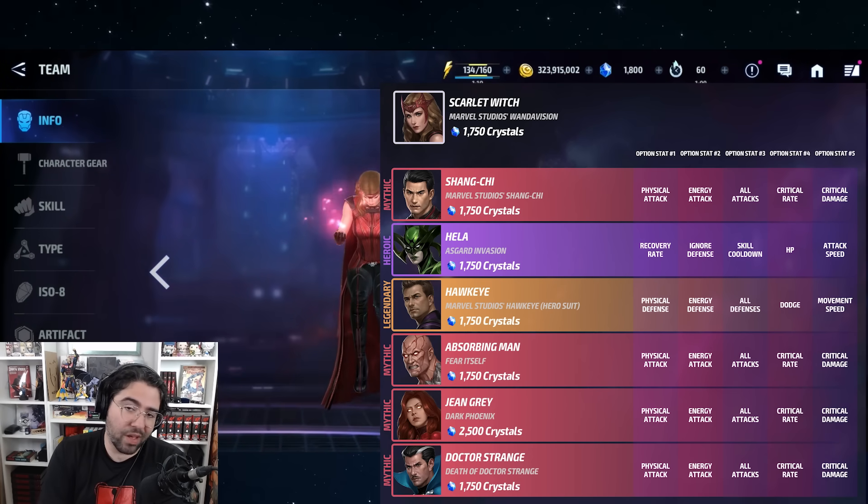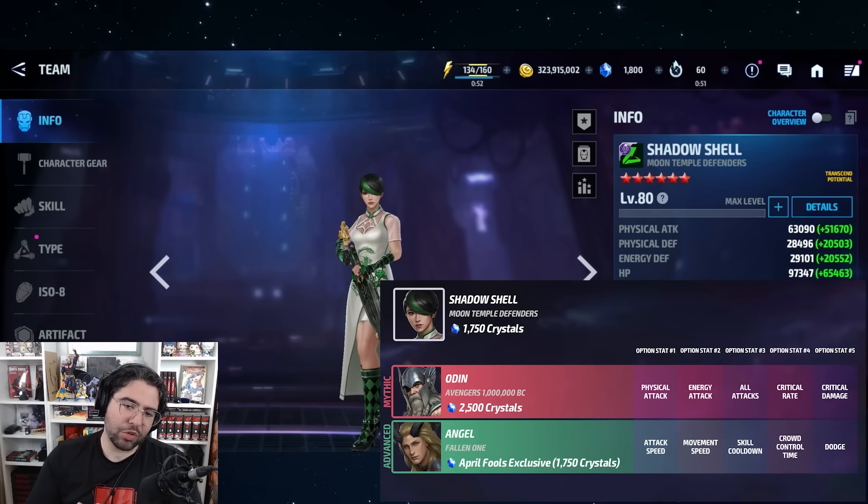Shadow Shell was featured last time we talked about this. The mythic for Odin is the second best optional, and now she's been added as the first optional for Angel's seasonal. Seeing only two out of a potential eight or nine slots is unfortunate, but having both be tier fours so far is good value.